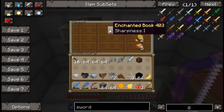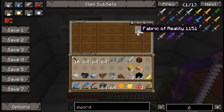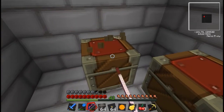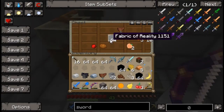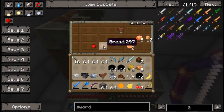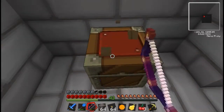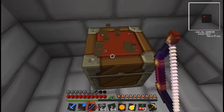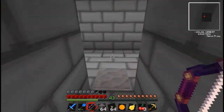A steel chestplate, a tin bar, an enchanted book — which doesn't actually have the texture for, apparently. Another stack of fabric of reality. Another fabric of reality. Bread, redstone, another saddle, copper bar, caramel, and peach — which we don't actually have enough space for. Let's put that in there, because if we find any more stuff... it looks like we're in there.